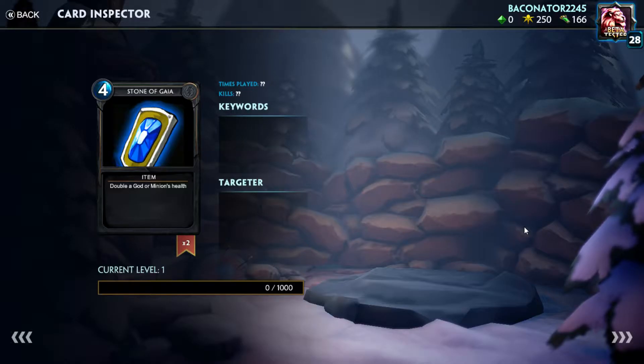Now we have Stone of Gaia — double a god or minion's health for four mana. This card is interesting because it sounds really good, but in play it's very, very situational. How does this card work well? It can work well with something with high health and low attack to just make it a complete tank. So say you put this on an Athena and she becomes a two-twelve with taunt — well, basically you just win the game, because how are they going to deal with that? Unless they're playing Ra with an Execute or something, that's about the only time they'd ever be able to deal with that minion.